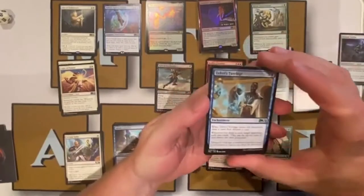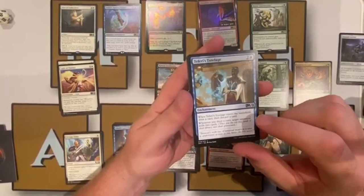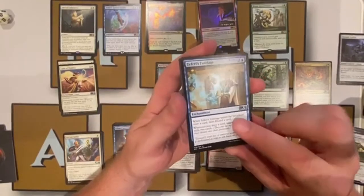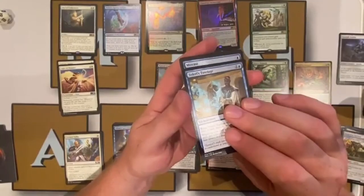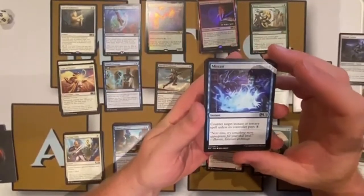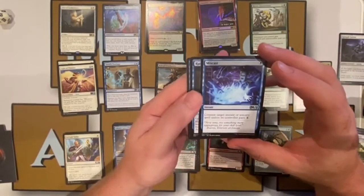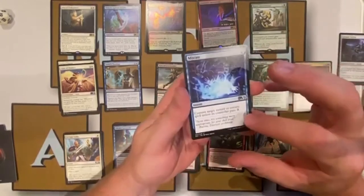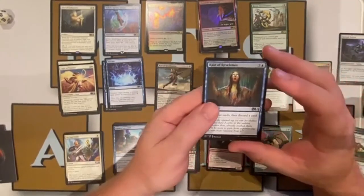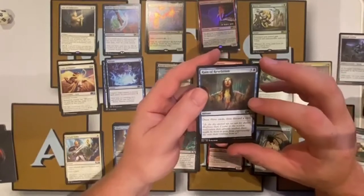Moving to blue uncommons: Teferi's Tutelage is a two colorless, one blue enchantment — whenever it enters the battlefield draw a card then discard a card, and whenever you draw a card, target opponent mills two cards. Very good with Teferi's Ageless Insight. Miscast — one blue instant — counter target instant or sorcery spell unless its controller pays three generic mana, similar to Dispel but with a mana leak ability. Reign of Revelation — three colorless, one blue instant — draw three cards then discard one, a good card with a minimal drawback for four mana.